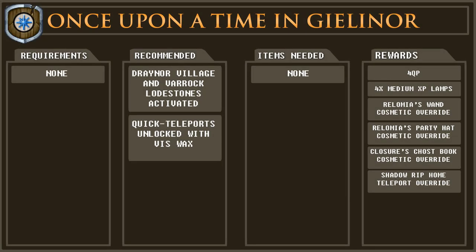Hello and welcome to my Once Upon a Time in Gelanor quest guide. This quest has no skill, quest, or other requirements and you need no items at the beginning or throughout the quest to complete it. This quest is broken down into four sub-quests and I'm going to detail each one as a separate part. If you want to skip to a particular sub-quest you can find the links down below in the description. At the end of this guide I'll also solve the clue scroll that you can get at the end.